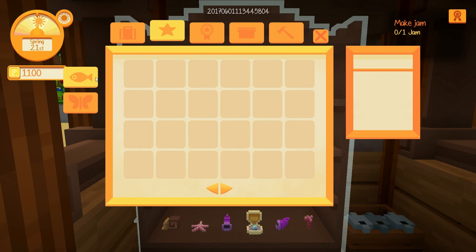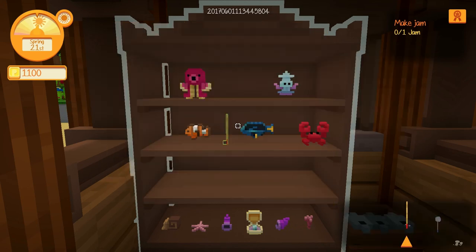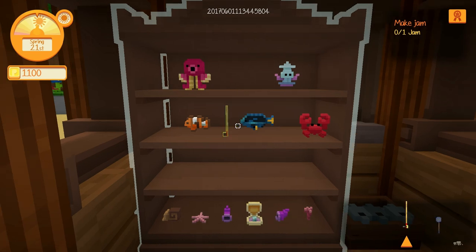I hope you guys enjoyed this video and learned a little bit more about different things that you can do in Staxel, like collecting different mushrooms and berries, finding bugs, and fishing up little fishies and finding shells on the beach. Thank you guys for watching, and I'll see you guys later. Bye!